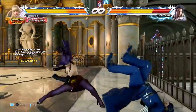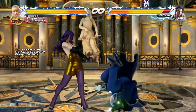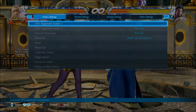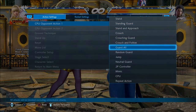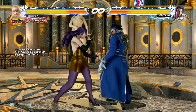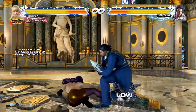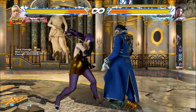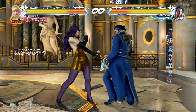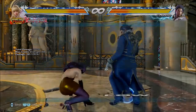Then you've got her down-back 4. This is really unsafe — if someone blocks this, that is minus 24 on block and it's 30 frames startup, so it's very seeable. I'd only really recommend this if you're doing a mix-up, which we'll get into later. It's very unsafe — you can do anything from that punish-wise. You can even punish it with a Rage Art. That's how unsafe it is.